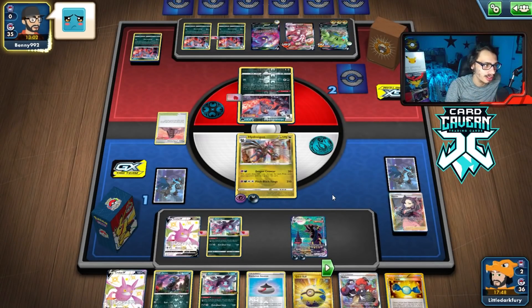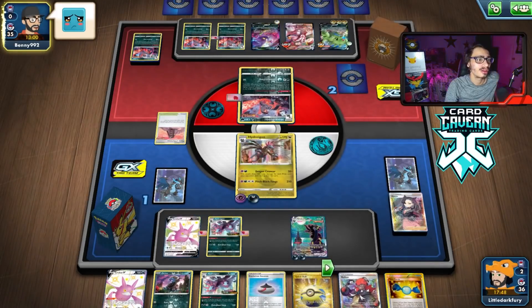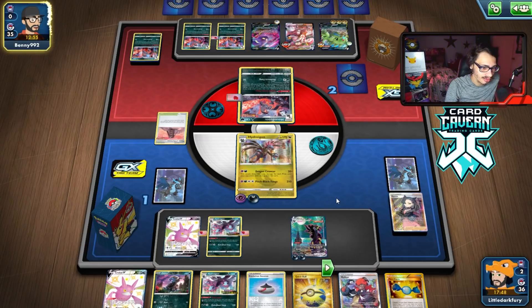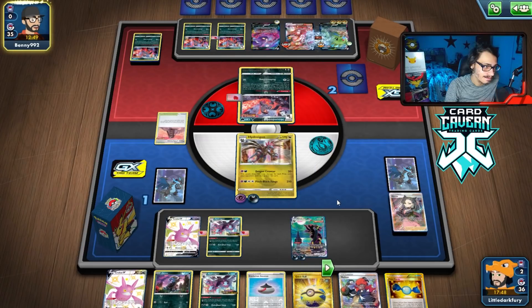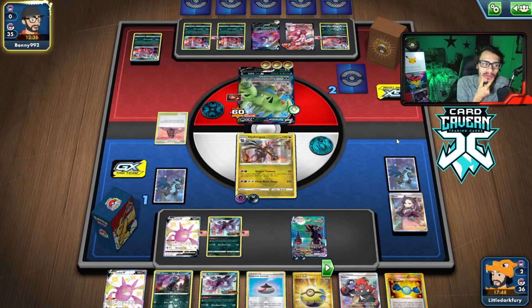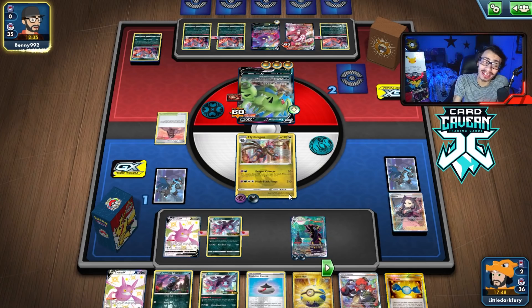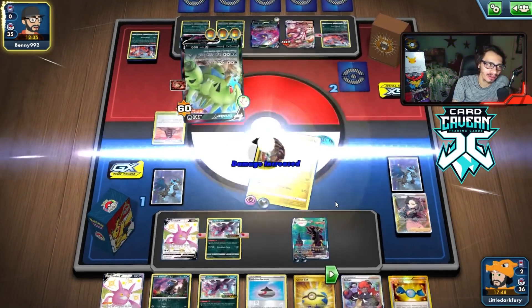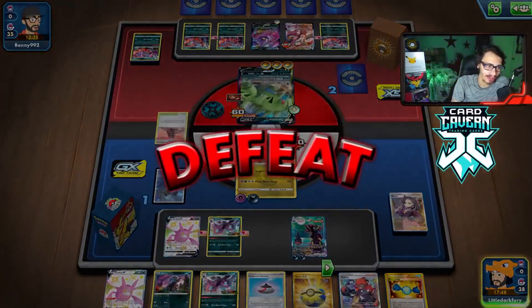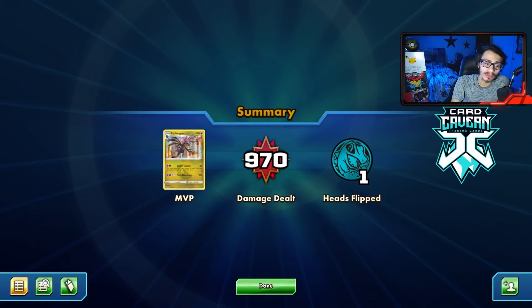My opponent just decked me out with Kragelanche because I got too low on cards — I don't play Rod, sadface. Does he not know he has game here? Just attack — that's all you have to do. Had I known he had another Tyranitar, I would have played a bit smarter. I had to dig for the energy to Dragon Counter though. That's game. No energy left — rip. That's a really annoying loss, but at least we got to use Hydreigon.